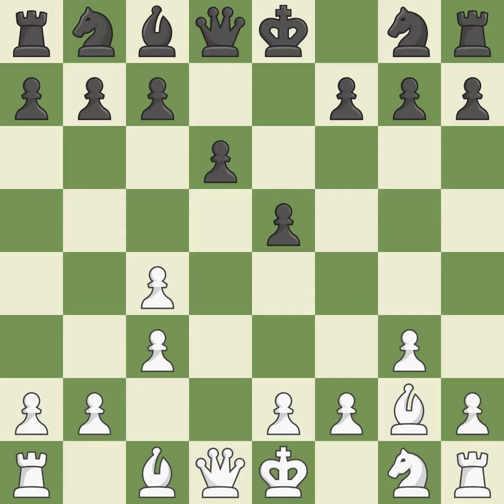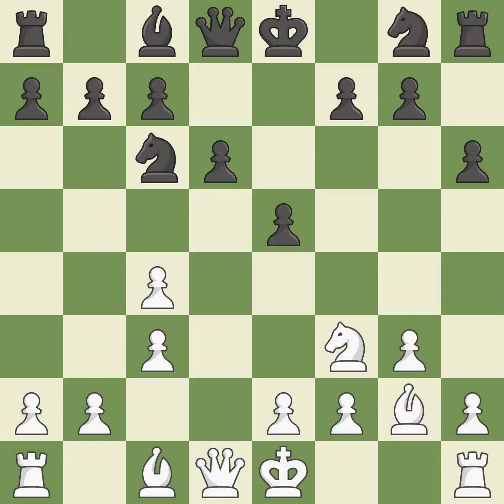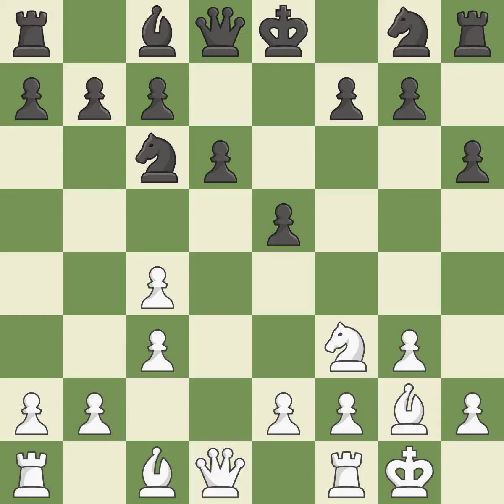It is the final book move. A knight develops from its starting square, activating it. Another knight moves out of its beginning square and into the action. Castling gets the king to a safer square, out of the center of the board, while also developing a rook. Castling kingside tends to be safer because the king is further from the center.